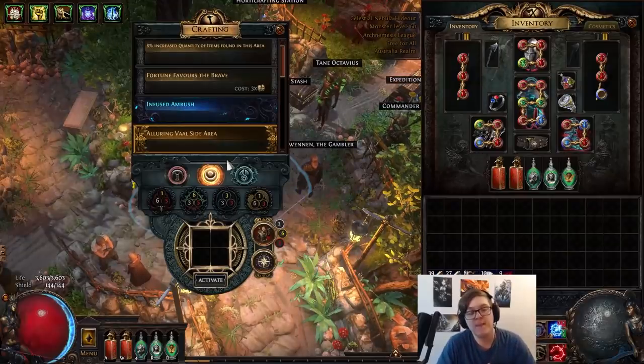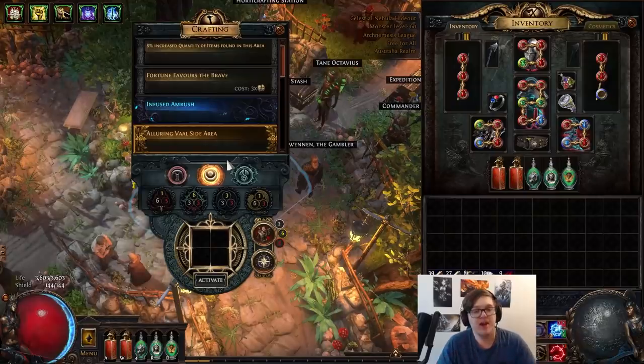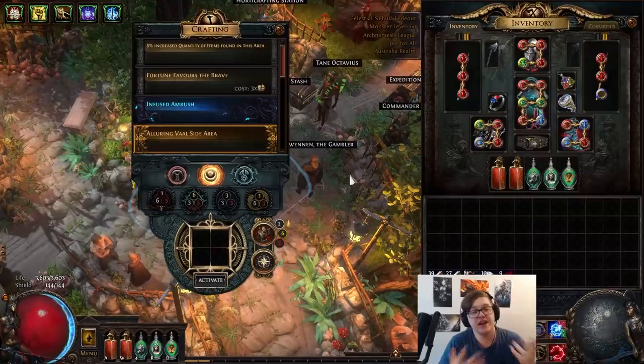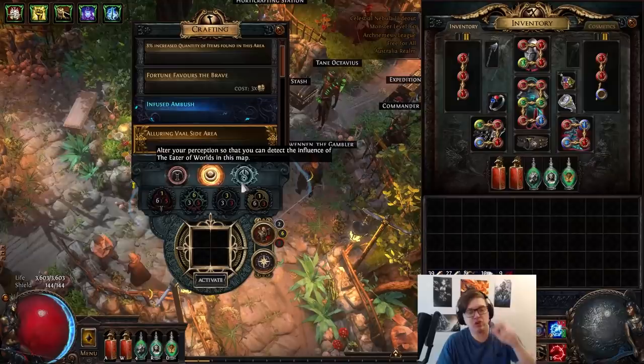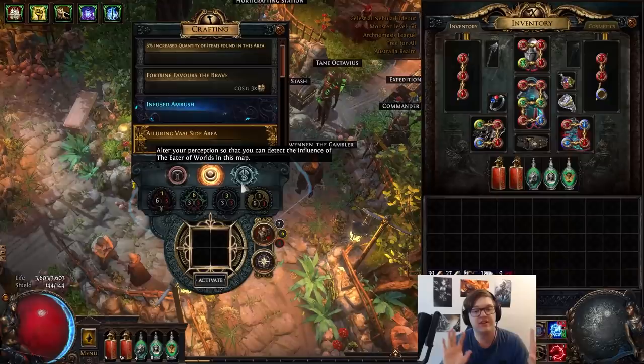When you see the exclamation mark on your minimap, make sure to talk to the Envoy. After giving you some text and lore, he's going to drop a quest item — I believe it's called a Flesh Compass for the Eater of Worlds, and something like a Lantern for the Exarch. Once you have those, you can use them in a similar fashion to the Maven's Beacon from the last expansion to gain access to those two buttons on your Atlas.